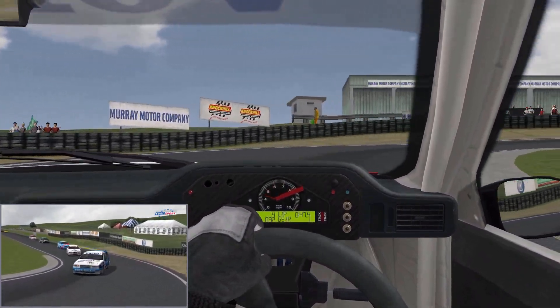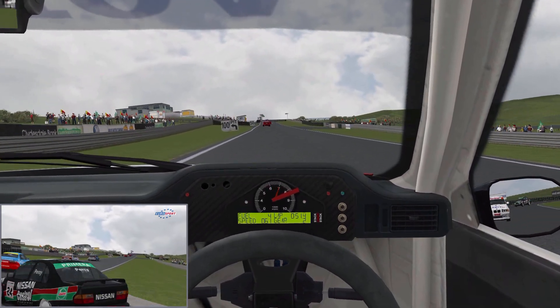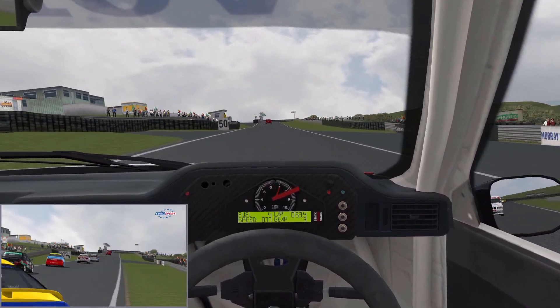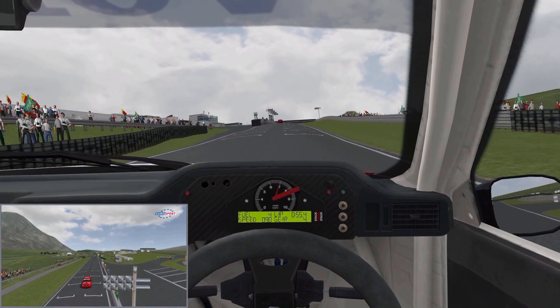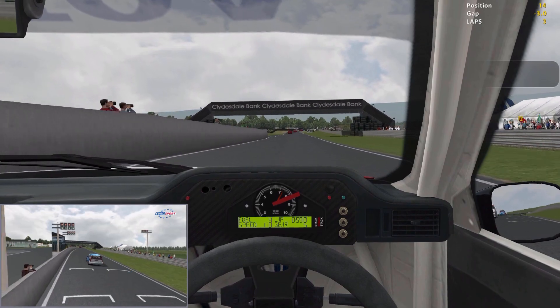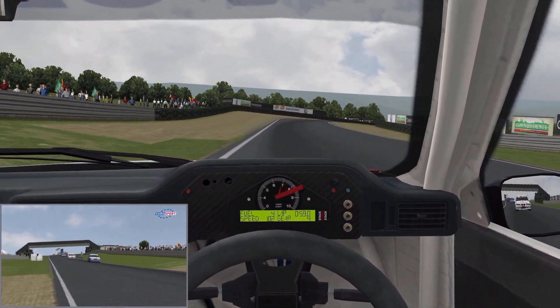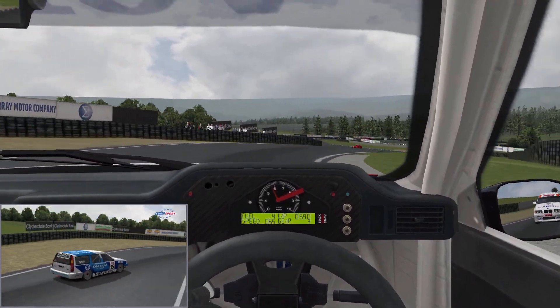Now, to the last corner — sharp hairpin. Don't get too greedy on the throttle. Front wheel drive, so they brake traction. You get a whole load of power understeer as they scrabble for grip. That's it — not too deep in this time.